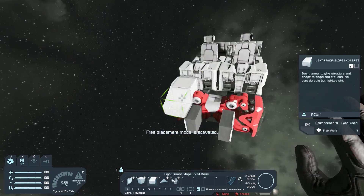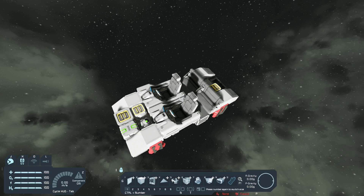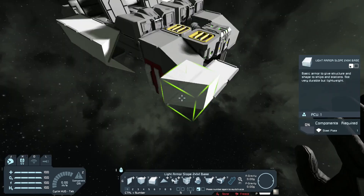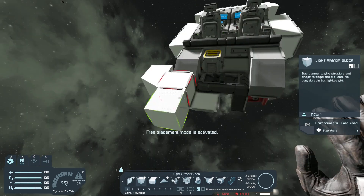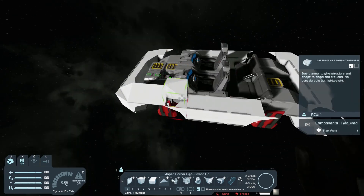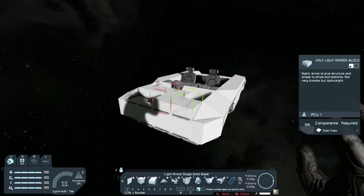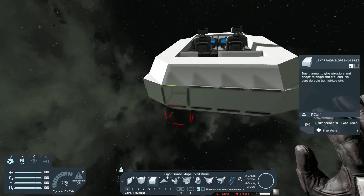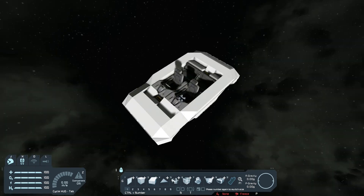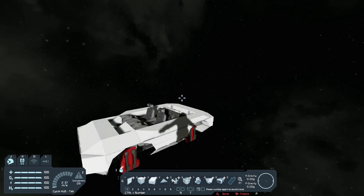All the components are added. I also added some hinges because I'm going to add a hood and a trunk. Now let's start building the body. I finished building the body, the hood, and the trunk.